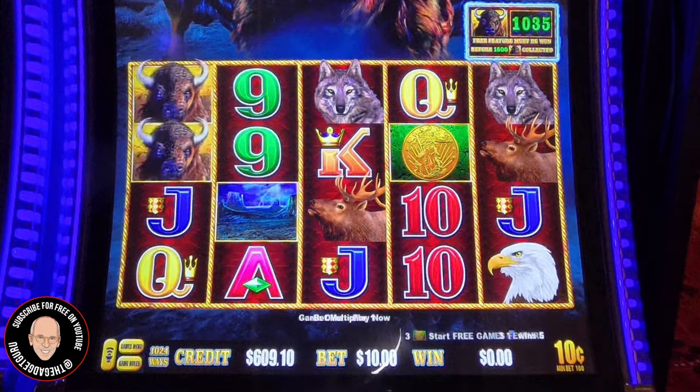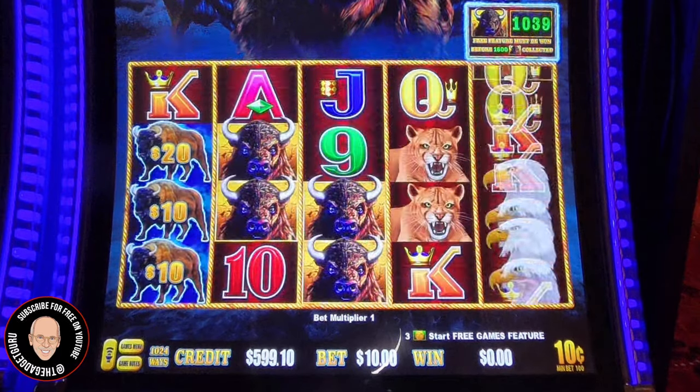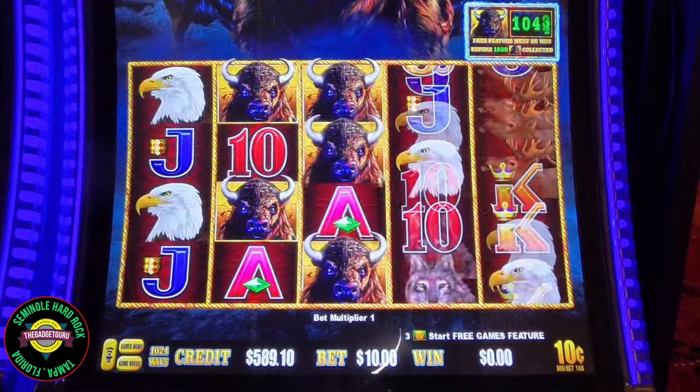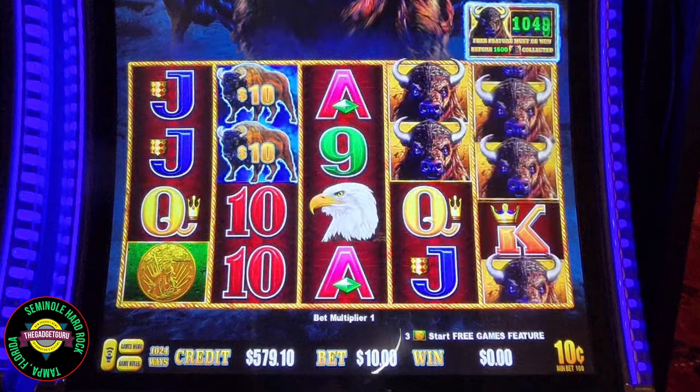Just like anything else — six of one, half a dozen of another. On this one it's three coins or eight — not six, eight of the buffaloes. If that would have had them on the left, that would have been good. But that was a woulda, coulda, shoulda.